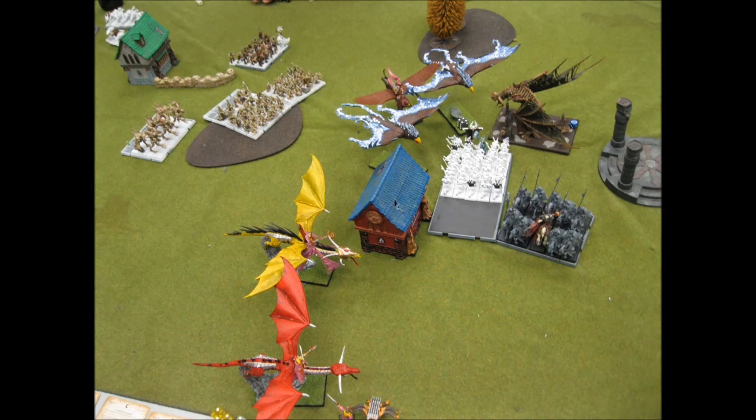He kills the eagle and reforms to come back. The Terrorgeist comes over, and in his magic phase he's not able to heal anything up, so he's only able to do two wounds. I ward one of them, so only one gets through. The Graveguard turns around, and otherwise it's pretty much supercharge time.